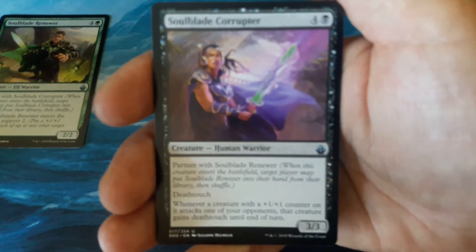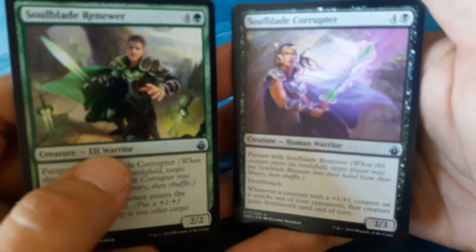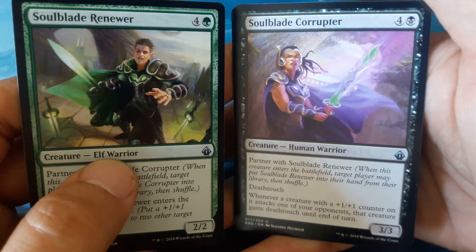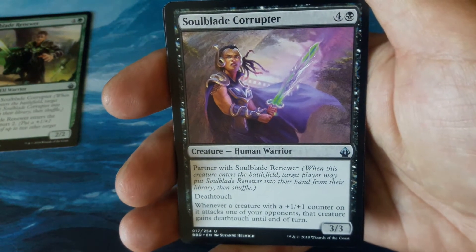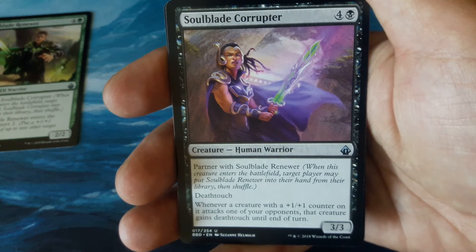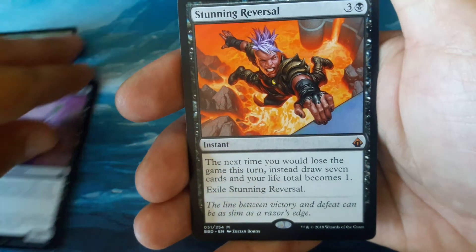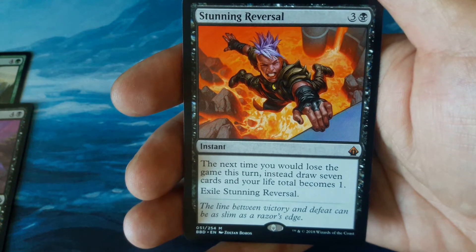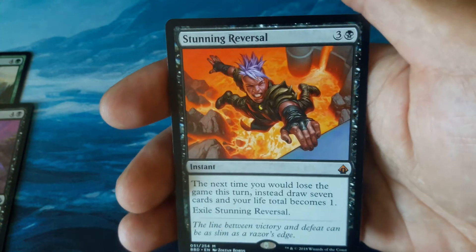Yes — Soul Blade Corrupter. There's the partners. Soul Blade Corrupter: 4 and 1 black, partner with Soul Blade Renewer, 3-3 with Deathtouch. Whenever a creature with a +1/+1 counter on it attacks one of your opponents, that creature gains Deathtouch until end of turn. And our rare is Stunning Reversal, a Mythic — 3 and 1 black. The next time you would lose the game this turn, instead draw 7 cards and your life total becomes 1. Exile Stunning Reversal. Nice little Mythic.